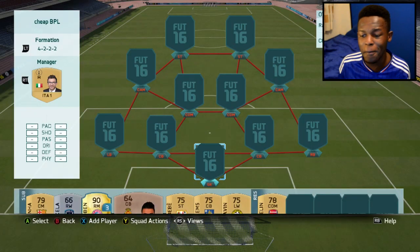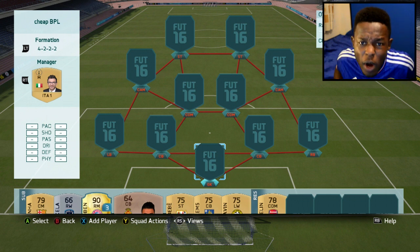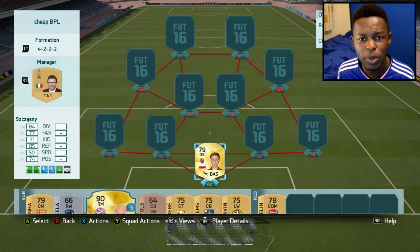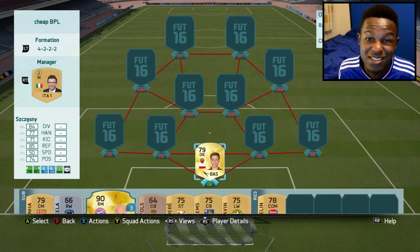I'm running a 4222 formation and this was one of my favourite formations to use in FIFA 15, so I thought why not use it again on this game. As my goalkeeper I have Szczesny — he was OP last year in the BPL, has been transferred to the Serie A, and I'm pretty sure he's going to be OP in this league. He only cost me 100 coins which isn't too bad.